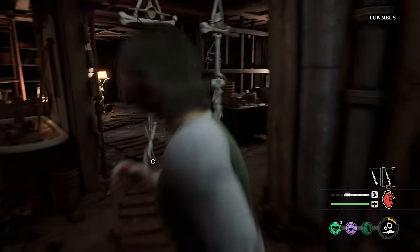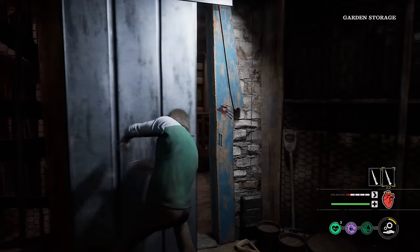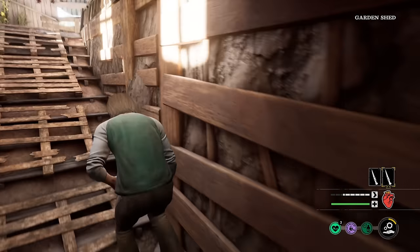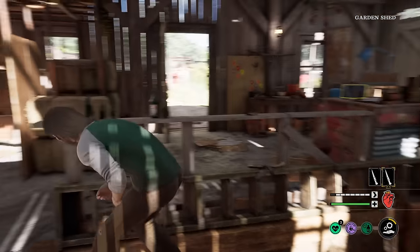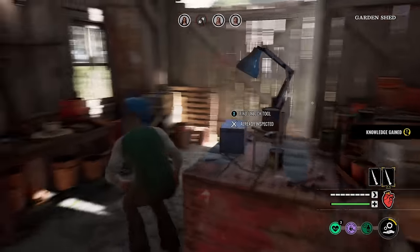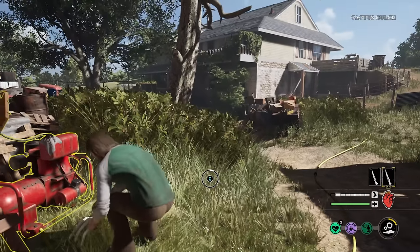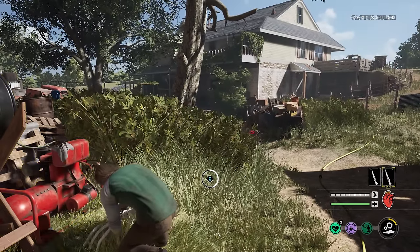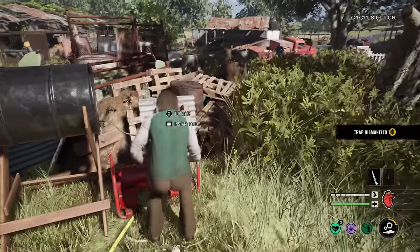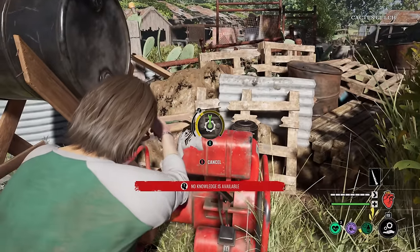Leatherface is going upstairs. We're getting all the brain juice. Following right behind Leatherface — dangerous stuff. I'm going to instant-study the generator. I do see Nancy over there in front of her house. I'm gonna turn it off normally by tampering it — but I don't have enough angle.